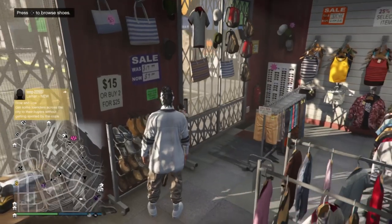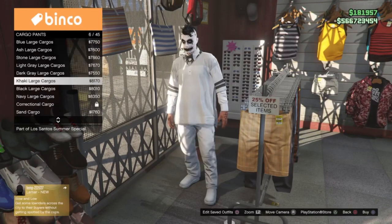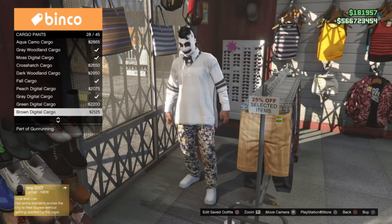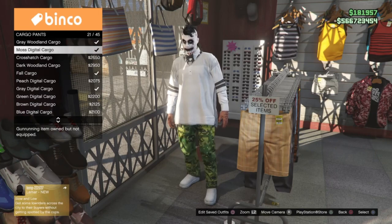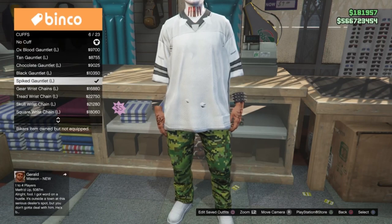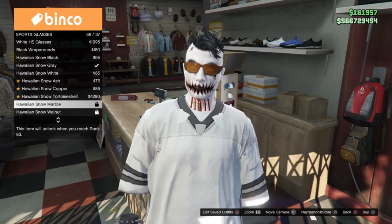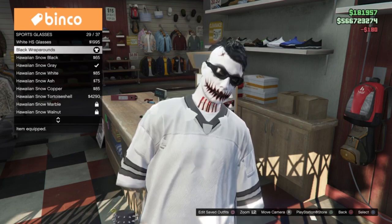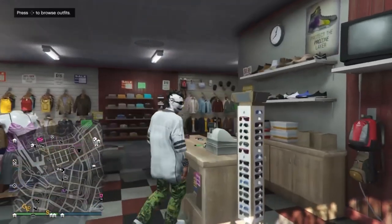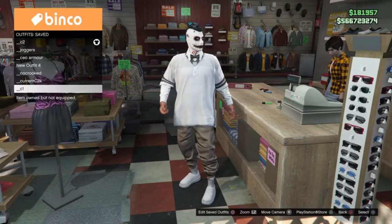To change our joggers to white ones, we're going to go into Cargo Pants and put on the ones that give us our target color — white. So we're going to put on the moss digital cargo pants. I also want spiked cuffs on the finished outfit, so we'll apply those to C2. I also want to checker some glasses, so we'll go into Sports Glasses and put on the black wraparounds — you only need glasses on C2 to checker those. This is our C2 outfit; we'll save it over our C2 position.